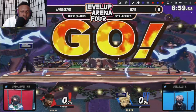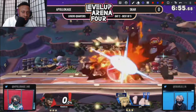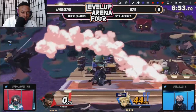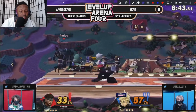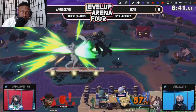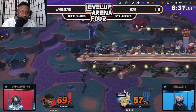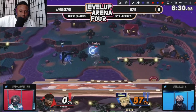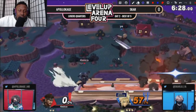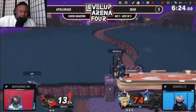Alright, so we go to game two — the stage is Smashville, which I feel is an even better stage for Snake if Apollo wants to camp out Cloud and deny those platforms, because they're very good for Cloud to extend combos and continue juggles. We see him being ledge trapped and then getting spiked — unfortunate. What advantage Scar has in this matchup is being able to juggle and then contest Snake off stage, because getting back to the stage is very hard for Snake here.